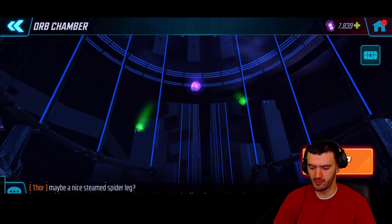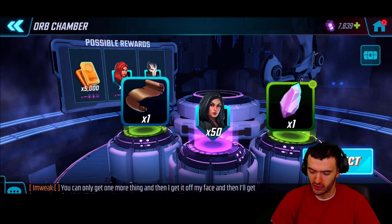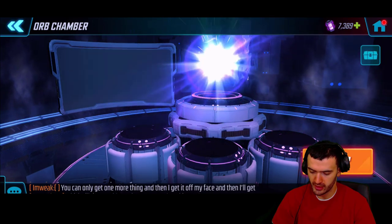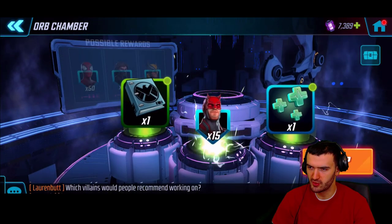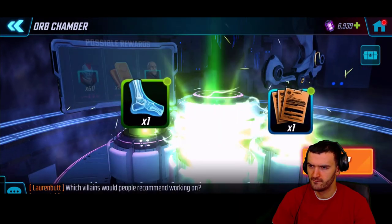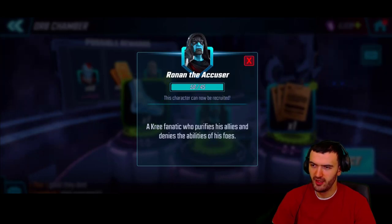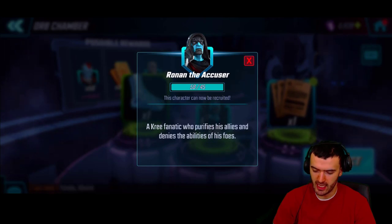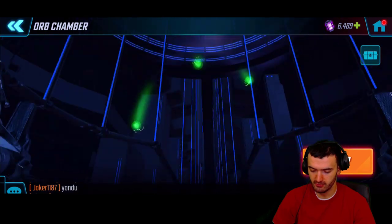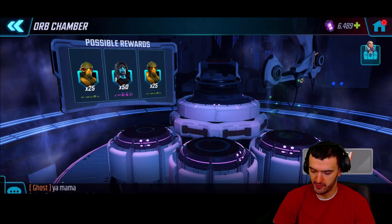My luck is actually looking really good — 50 pieces Jessica Jones! Just like that, Nobu and Jessica Jones — that's actually two really good drops. Daredevil as well. Next up, this is Ronin — and I actually needed Ronin because I was very close to summoning him, so now we can summon Ronin after this. That's two characters unlocked today! Also Kingpin — one of the characters I'm currently using on my arena squad. Very nice!